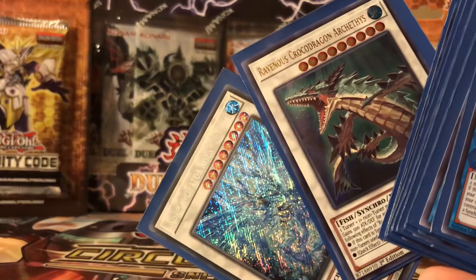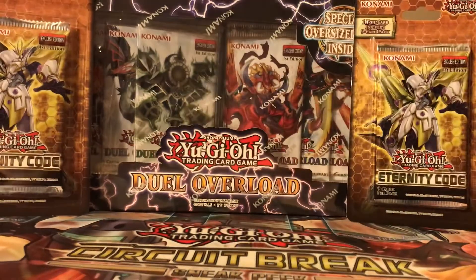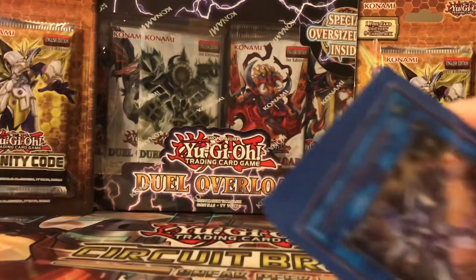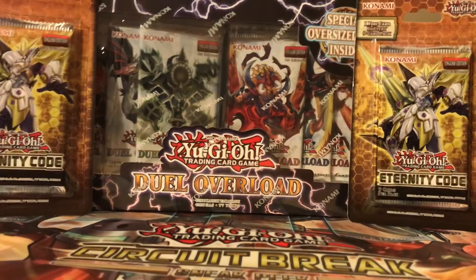Here are the two cards that I had to get for my Mermel deck: Crocker Dragon and the Ademancipator Synchro Monster. So other than that, I have everything that I need. A little cameo from Criston Needle Fiber.